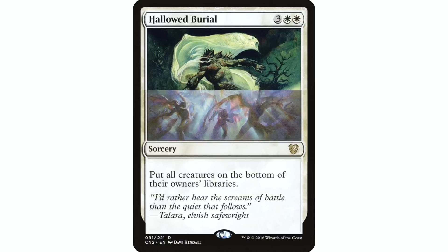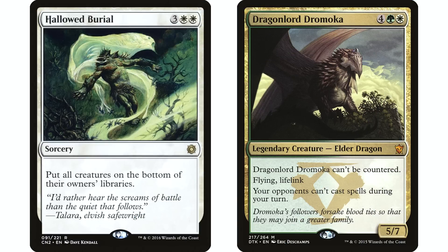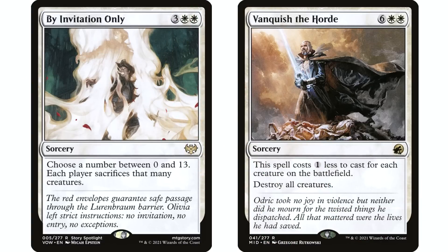Hollowed Burial is one I still have in my Dragon Lord Dromoka deck. It puts creatures on the bottom of libraries, so it's great against indestructible, hexproof, and avoids dies triggers. It can be really good against graveyard decks. I have it in that deck because I have creatures like Painter's Servant which are really important — if I'm forced to cast a board wipe I can tuck Painter's Servant and then tutor for it again.